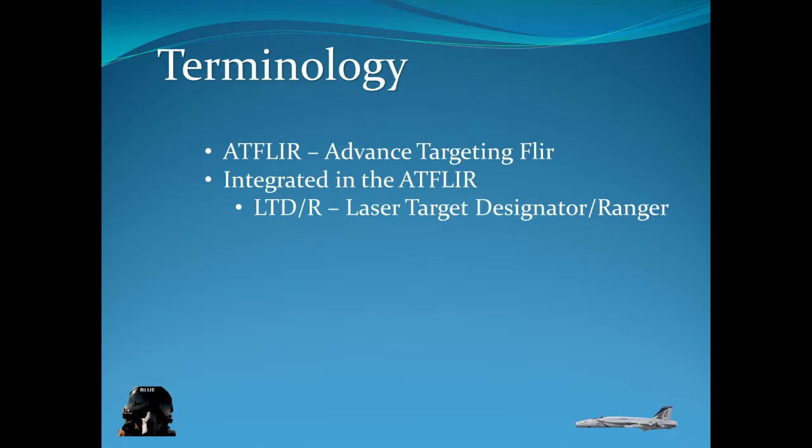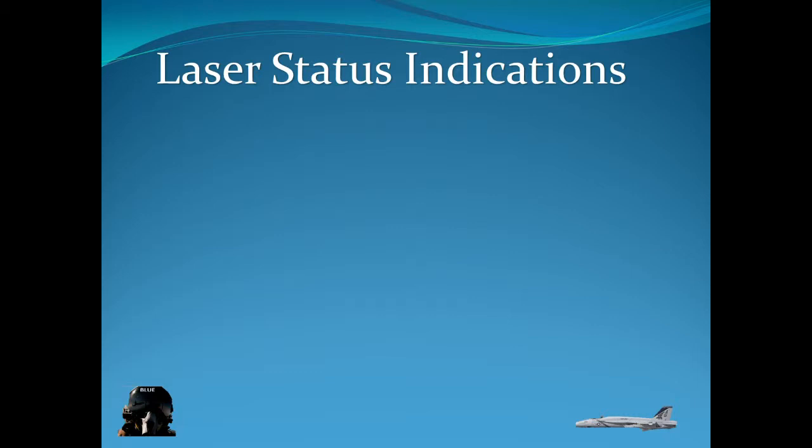Now let's get some terminology out of the way. The AT FLIR is your advanced targeting FLIR pod — that's what you use to do targeting with. Inside the AT FLIR there are two components: the LTDR, which is the laser target designator ranger — it does designation and ranging — and the LST, which is the laser spot tracker. You can think of the LST as the one that finds the laser — the listener, I guess, would be a good way to remember it.